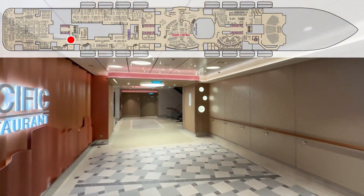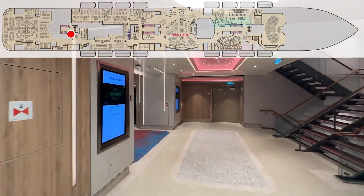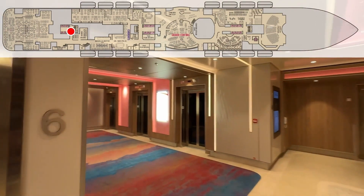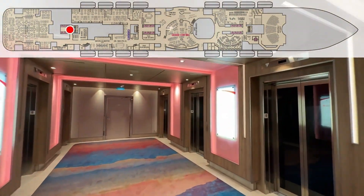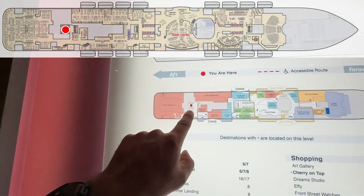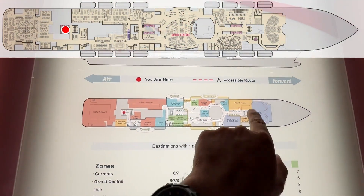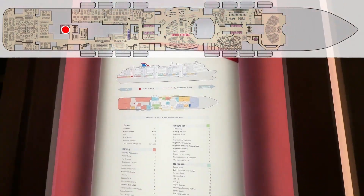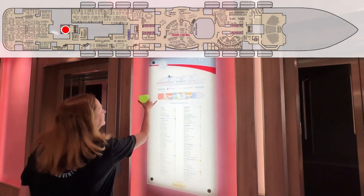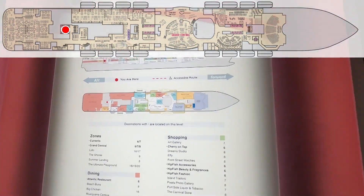We'll do a quick left here. Here are your very aft elevators and stairs right here — three elevator shafts: one, two, and three. There's a conference room. We'll see if we can go try to find it.